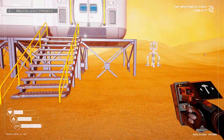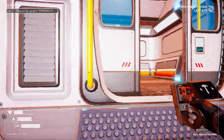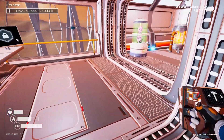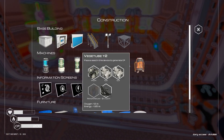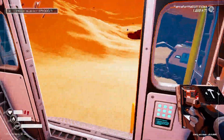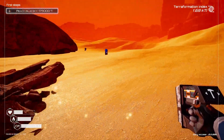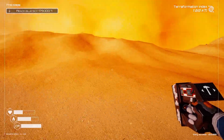Just before I started recording, I realized we've got a new unlock — the Veggie Tube 2. We've got the first one but now we have the second. We just need some magnesium, so we'll jump out here; there must be magnesium around.